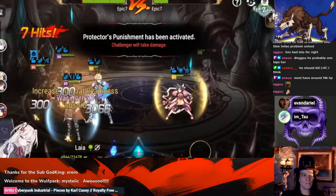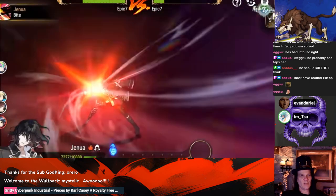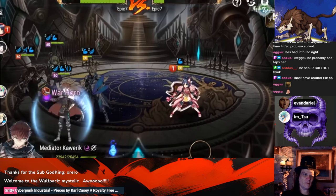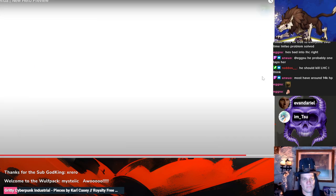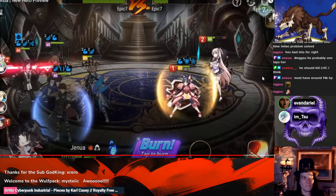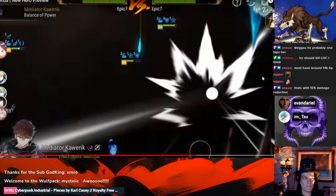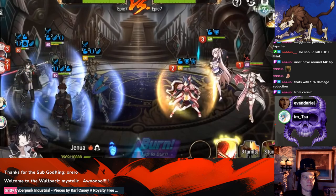This guy does like 19K on the trailer target — if we're to believe it, and with LHC's built-in crit reduction it'd probably be 17 to 18K. How much did his S1 do there? Against Laia, that's his proc — with the GAB from soul burn, pretty good damage. There was a shot of it without the GAB earlier — into a 2K defense unit with GAB he did about 5K. That was regular attack buff, because apparently the GAB comes after the first attack.